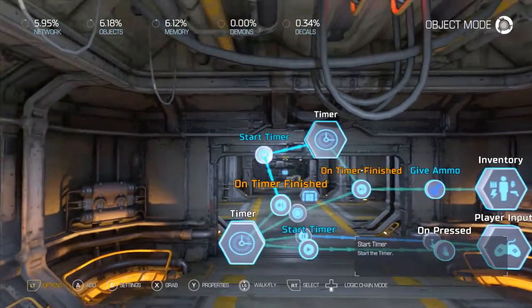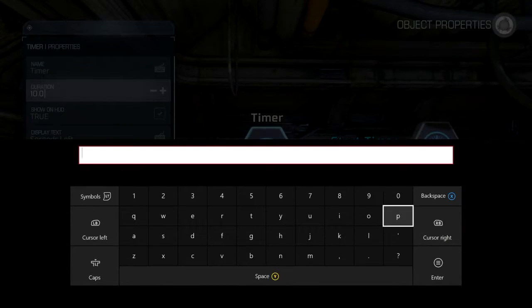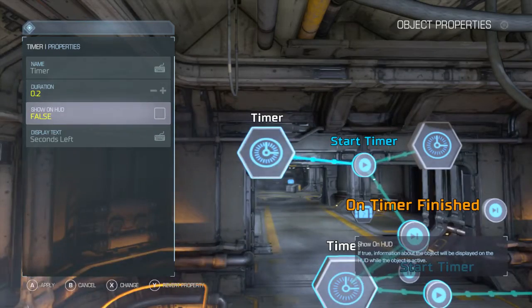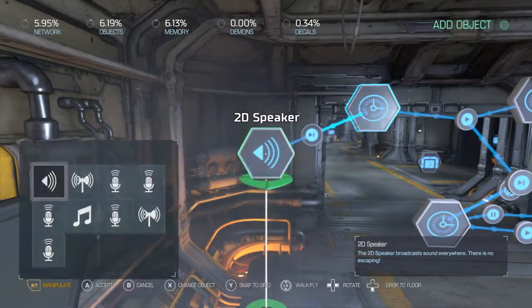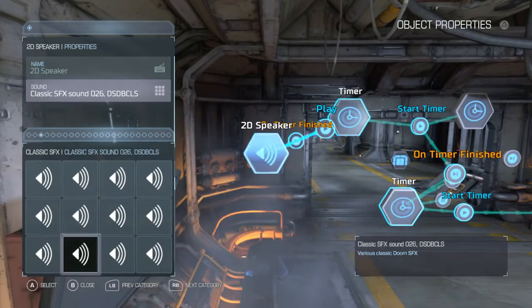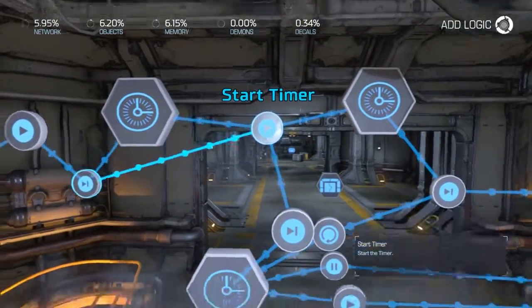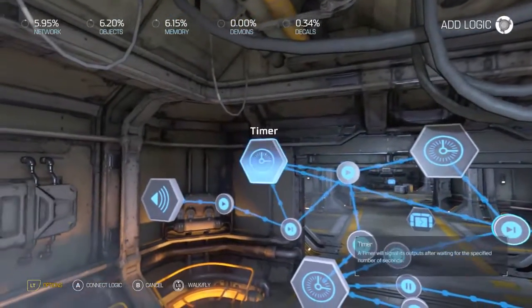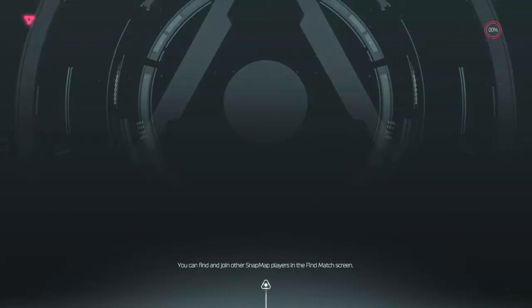Now we're going to add a sound effect to that. We'll do another timer — we're going to be using a lot of these. Knock this down to about 0.2 seconds. When this goes off, we're going to play a sound effect — we'll use the load sound, since we are technically reloading. When this is done, it'll loop over and over, and when the reload is finished, it'll pause this sound timer. So now when you fire your gun off it'll play a reload sound effect to let you know it's reloading.